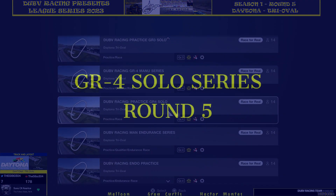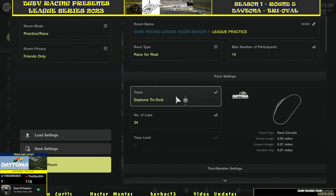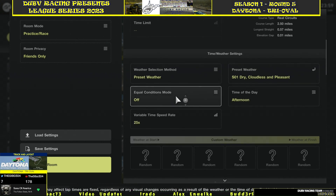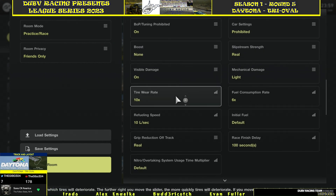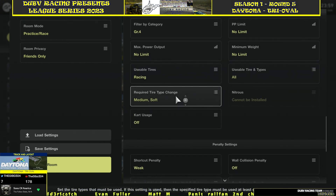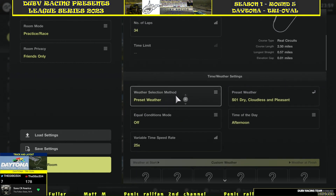Now let's do the GR4. With the GR4 we've got 34 laps, starting it off in the afternoon. Tire wear is times 10, fuel is times 6. Required tires are the mediums and softs. There's your GR4 for the week.